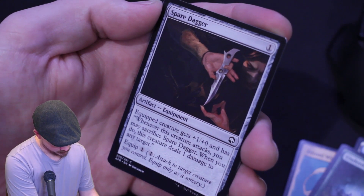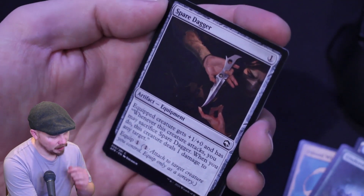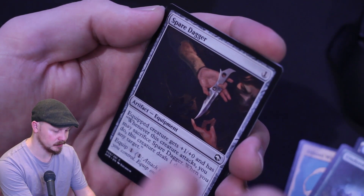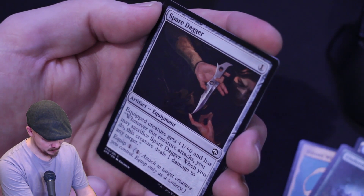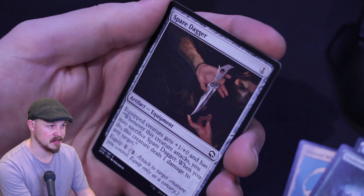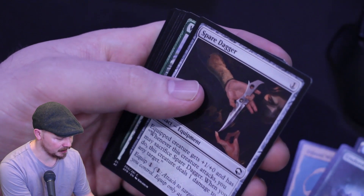Spare Dagger — equipped creature gets plus one plus zero, and has: whenever this creature attacks, you may sacrifice Spare Dagger; when you do, this creature deals one damage to any target. So maybe not Spare Dagger specifically, but I've been thinking about this sort of effect with Batterskull. Sometimes we just need to be able to get the hit in, but we can't, and we end up losing to burn damage. Being able to have a creature deal damage outside of combat to any target means our Batterskull can gain life outside of it. From a Taxes perspective, this sort of effect is pretty cool — we can also grab it off Urza's Saga. Maybe not this particular card, but this effect might be able to help us win some games, especially against burn and aggro decks as Taxes players.